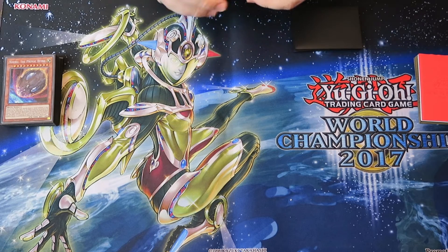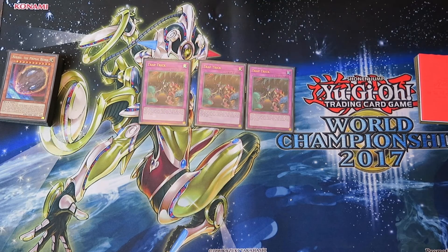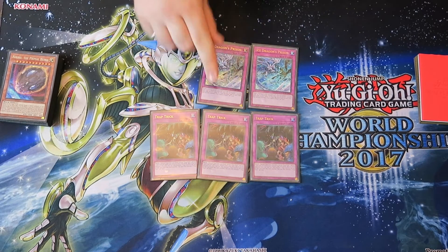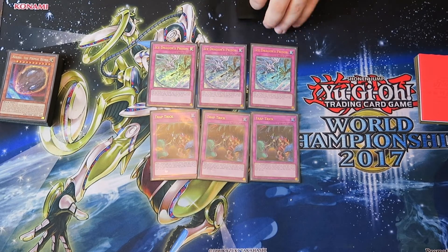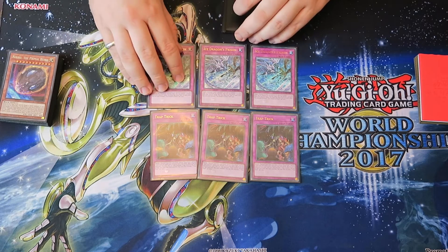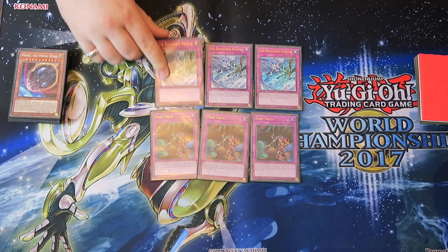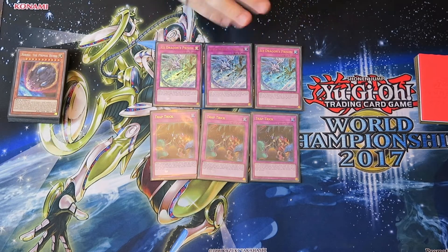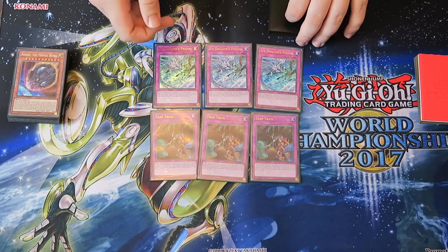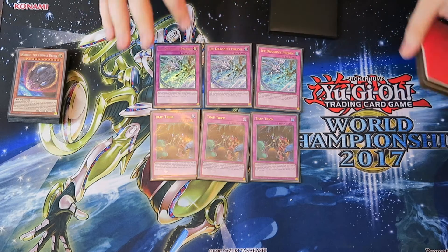Now onto the traps. Obviously all the Paleo cards are normal traps, so you want to max out on Trap Tricks. This card is silly — you just get to access whichever trap you need in your deck. Three Trap Tricks and then three Ice Dragon Prison. This card is also silly. Being able to take something and then banish essentially two of their resources — it's basically just become a better Karma Cut. What's really nice about it in this deck is if you disrupt their plays and they end up sitting in grave, you can end phase Ice Dragon Prison, take something from their grave and then chain a Paleo to prison. That way it gives you two monsters to try and link climb and kill them next turn.